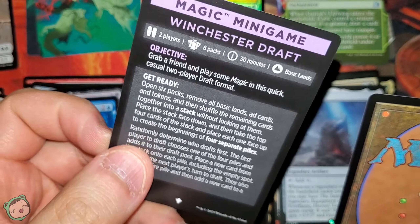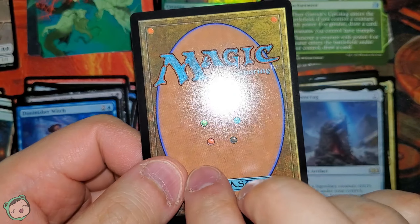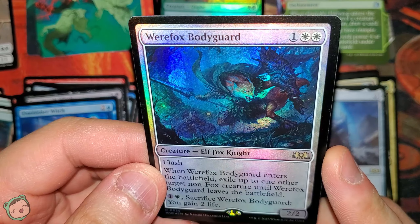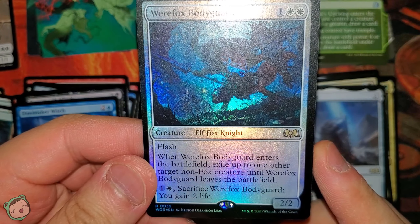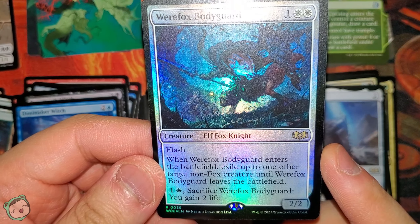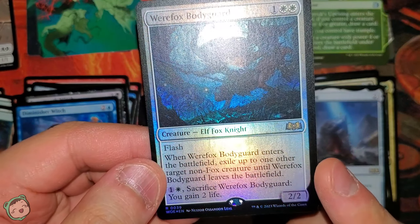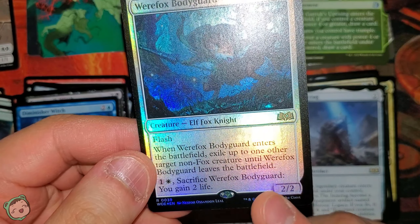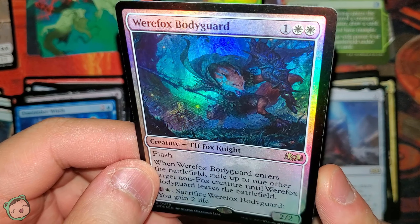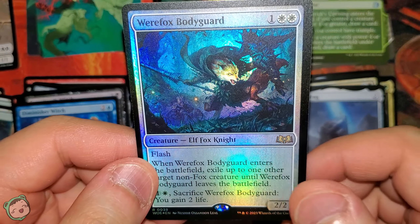We didn't get a token — we got a Magic minigame for a Winchester Draft. Our foil is a foil rare: Werefox Bodyguard for one white-white, flash. When this enters the battlefield, exile up to one other target non-fox creature until this leaves the battlefield. One white, sacrifice this: you gain two life. I feel like with an ability like that, you're not going to use that secondary ability — just a hunch. But it looks so cool; I kind of want to see it without the foil.